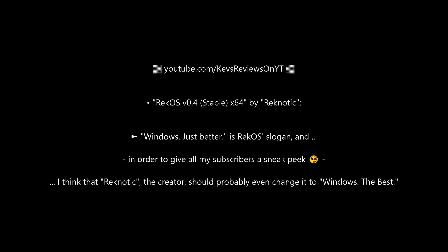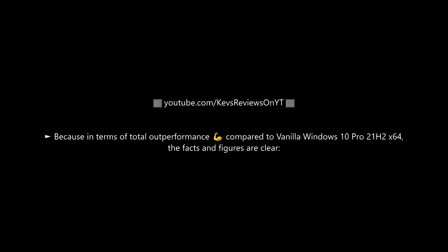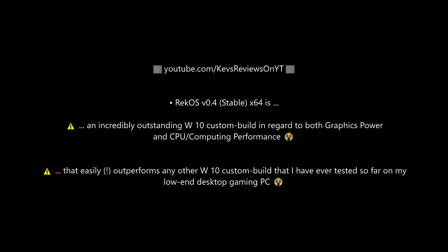RecOS 0.4 by Regnotic. 'Windows just better' is RecOS's slogan, and in order to give all my subscribers a sneak peek, I think that Regnotic, the creator, should probably even change it to 'Windows the best.' Because in terms of total outperformance compared to vanilla Windows 10 Pro 21H2, the facts and figures are clear. RecOS 0.4 is an incredibly outstanding Windows 10 custom build in regard to both graphics power and CPU computing performance, that easily outperforms any other Windows 10 custom build that I've ever tested so far on my low-end desktop gaming PC.